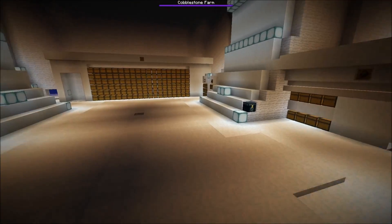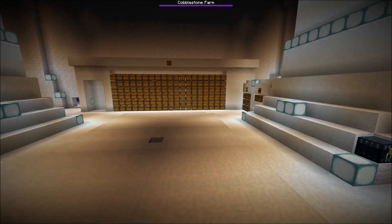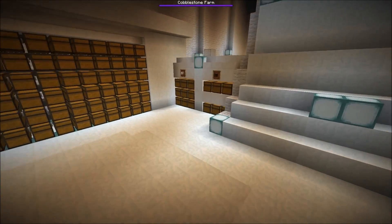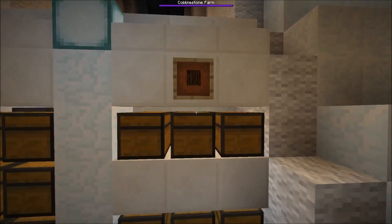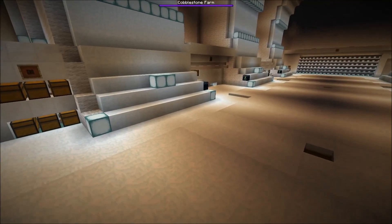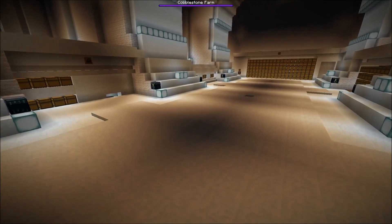We might also want to hook up the tree farm directly to this complex. The tree farm is about 2,000 blocks away, but since transporting huge amounts of items is no longer much of a problem, we could make an instant dropline from the tree farm to here to automatically refill the log storage. Building a duplicate tree farm doesn't make sense, so we're going to do the 2,000-block dropline.